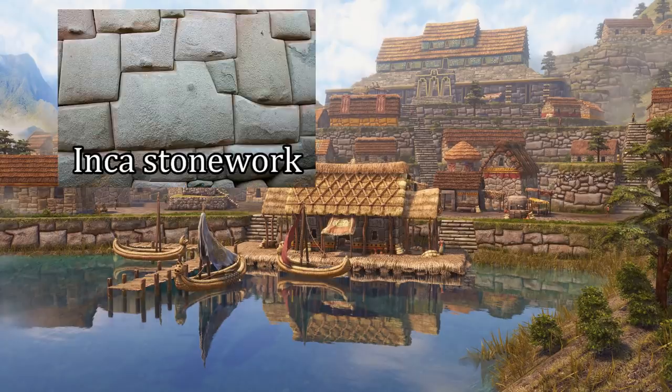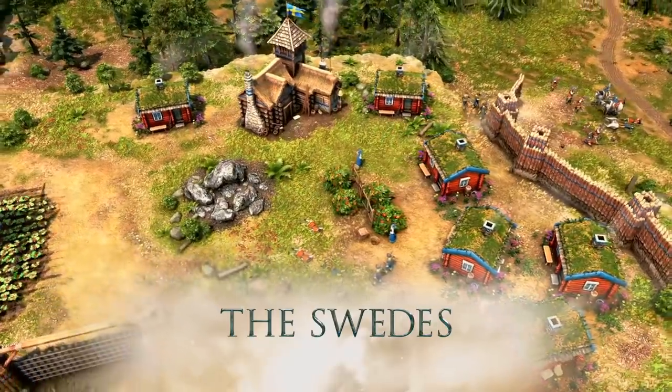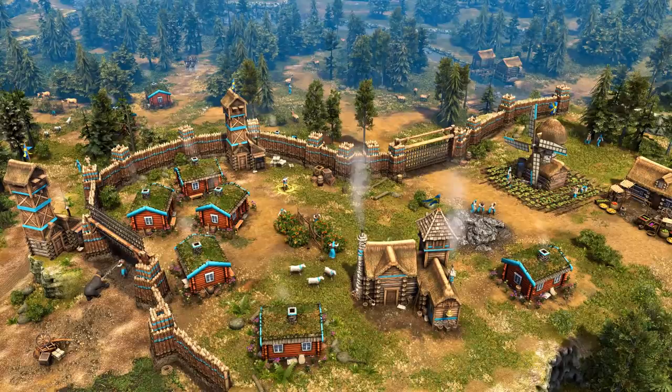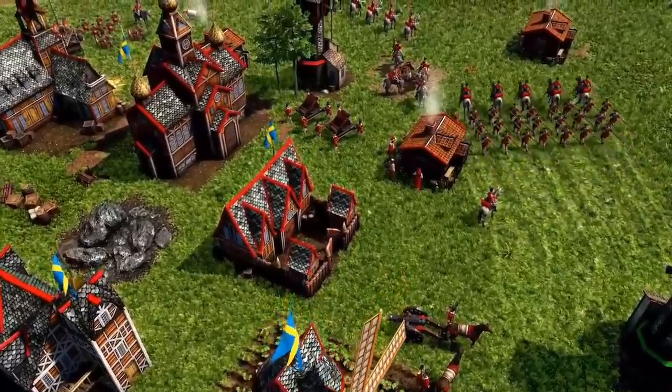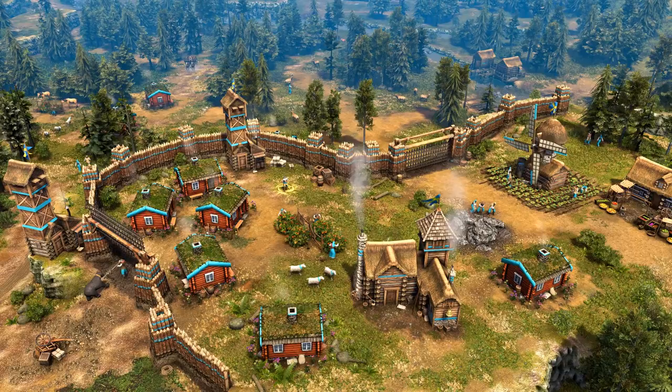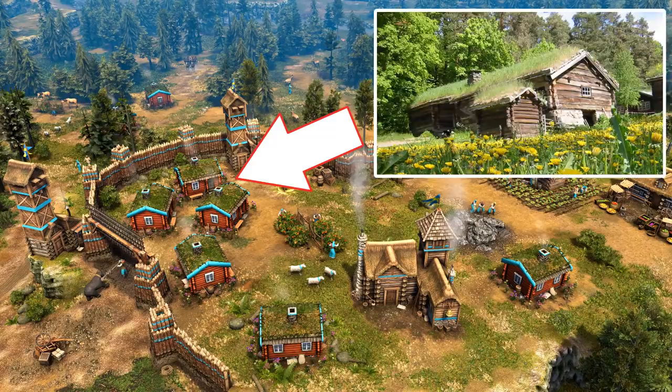In a screenshot on Steam we can see the Inca architecture up close and their famous interlocking stonework — the Inca were truly masters of Tetris hundreds of years before its invention. The other new civilization is the Swedes, which is actually the first time they've been included in an Age of Empires game. We get glimpses at both their architecture and some of their units. It seems like Forgotten Empires was involved a lot more than I thought, and they spoke in an interview about the rationale behind both new civilizations, including Scandinavian sawed roofs, which are represented in the game.